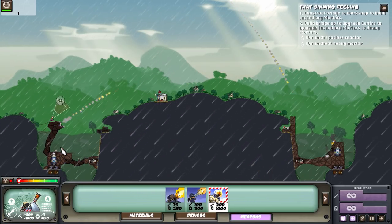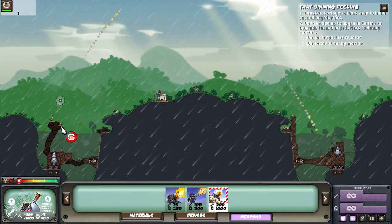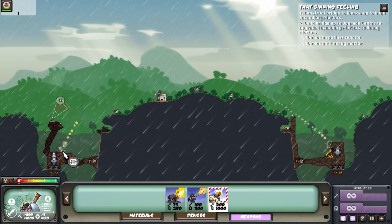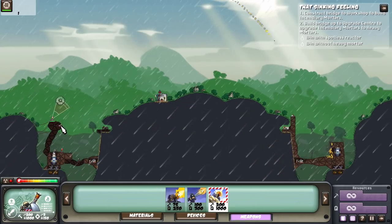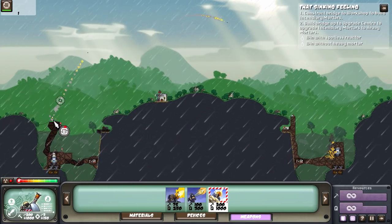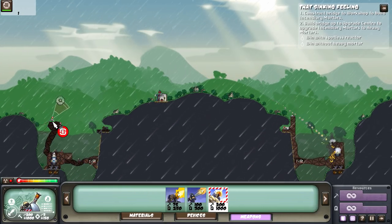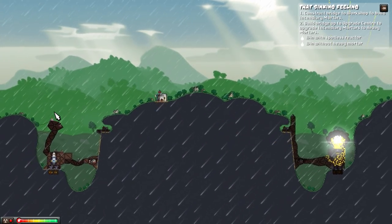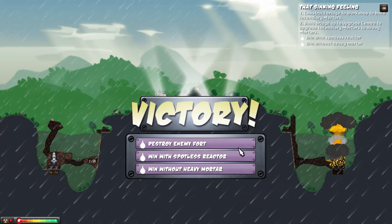Now it's just nothing but bombardment! Machine gun dude is back up again — of course he would be. They're on fire. Machine gun dude's on fire — how is he still alive? He went down. Reactor's on fire. Reactor's on fire — we got it! Mind you, we got this without getting the heavy mortar upgrade, which is a challenge. Beep away, baby, because it's over. Boom! We got all of them. We won with the spotless reactor, and we didn't go to the heavy mortar. Amazing, baby.